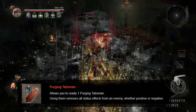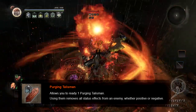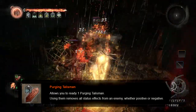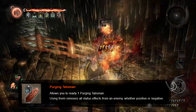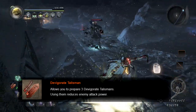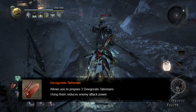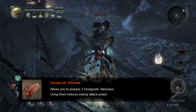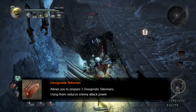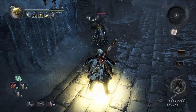Purging Talismans are basically pointless 99.9 percent of the time since only Omyo mages actually buff themselves. They do not get rid of the permanent positive status effects given to red enemies in the latter difficulties, by the way. The only use I have found for them is in PvP, and when you buff bosses — because sometimes they can turn debuffs into positive buffs, though they don't really tell you that. Then we come to Devigorate Talismans, which reduce enemy attack power. In a crazy tank build, you could use this in conjunction with the wind status effect to reduce damage even further.